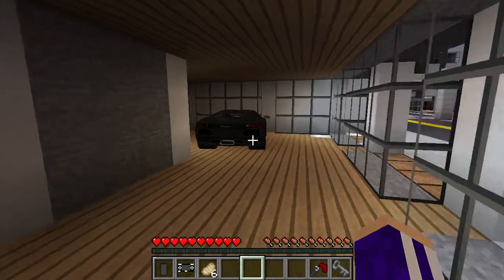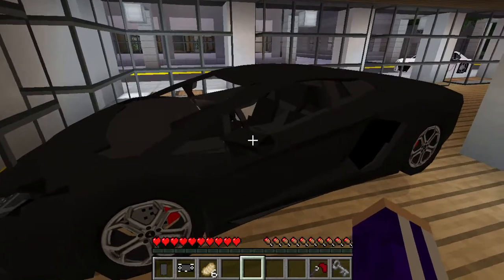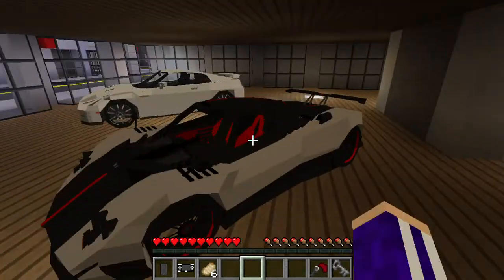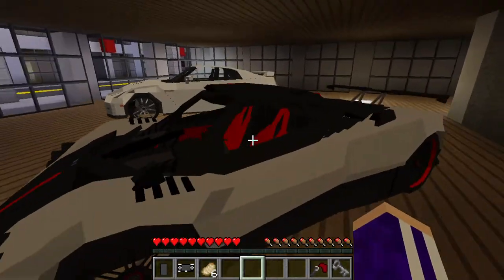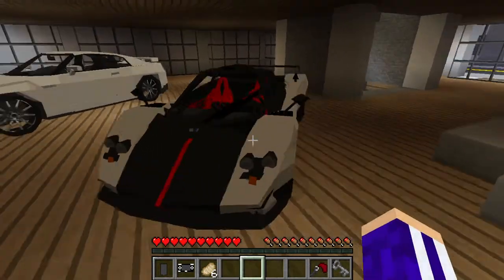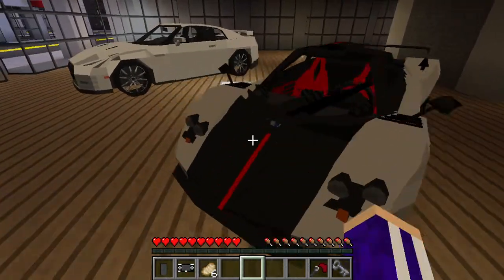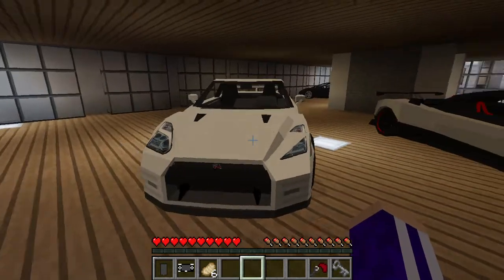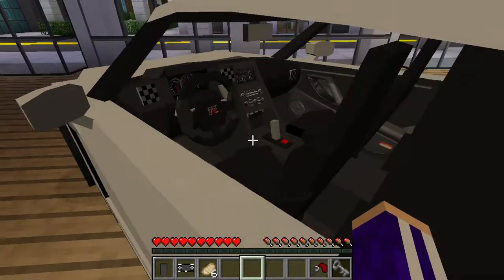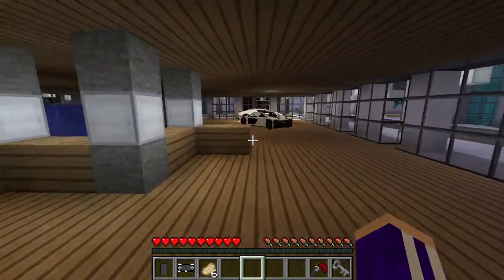Over here they have a black Lamborghini Aventador LP 700 — a very nice black one. Here we have a Pagani Zonda Cinque. If you didn't know, there were only five Cinque coupes and five roadsters — this is one of them. They come with a very high price tag. The carbon fiber seating is quite nice. Here's a Nissan GT-R — these are around a hundred thousand. Got a pretty cool interior.